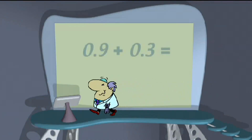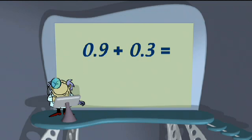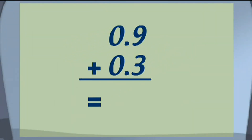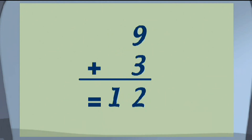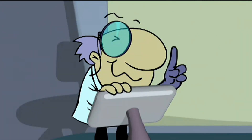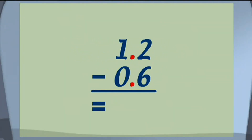Let's see how much you know. Agents, can you answer this question? Adding decimals is just like adding whole numbers, but you've got to think about where the decimal point goes. 9 and 3 is 12 — don't forget the decimal point — the answer's 1.2. Correct! Subtracting decimals is the same as subtracting whole numbers. 12 minus 6 is 6 — add the decimal point — the answer's 0.6.